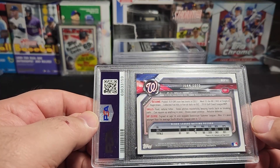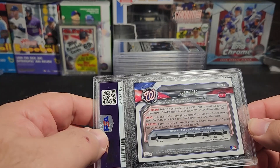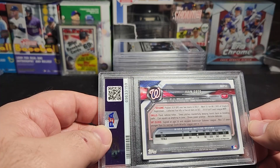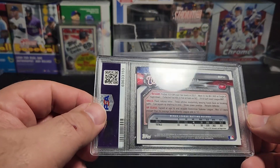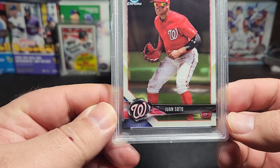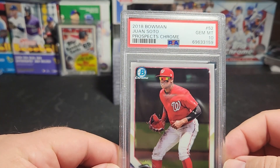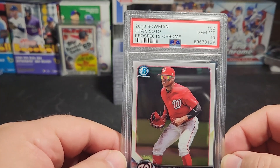It's so hard to differentiate what set is what with Bowman because you have Bowman Chrome and then you have Bowman Prospects in Chrome. It's a bit difficult deciding which ones are which when you're not ripping them straight from a pack. But anyway, there's Juan Soto — this is the Bowman Chrome Prospects and we got a Gem 10. That's a nice card right there. Congratulations Mark on that one!